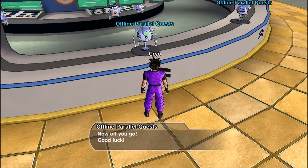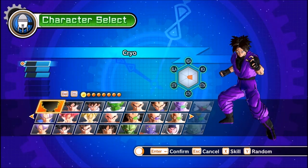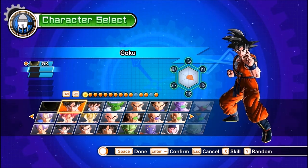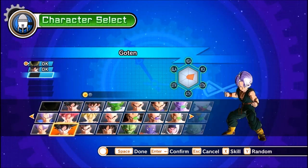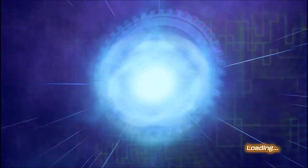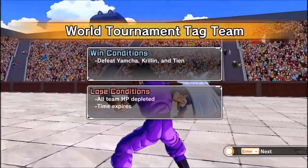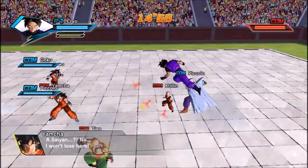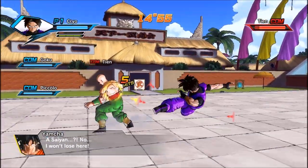We need to defeat Yamcha, Krillin, and Tien. This will just be a nice little start to the episode — we'll do this parallel quest and knock it out super easy. I don't want to use characters you guys haven't seen yet, so I guess we'll just go with Piccolo to have some standard characters to play with. I don't want to spoil any of the characters for you guys. World Tournament Stadium — let's go crazy.